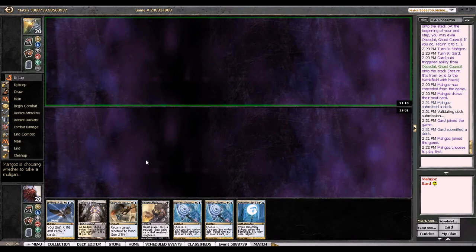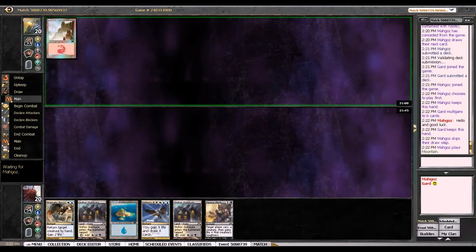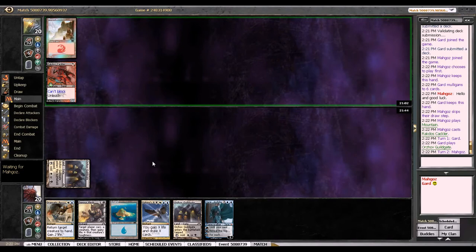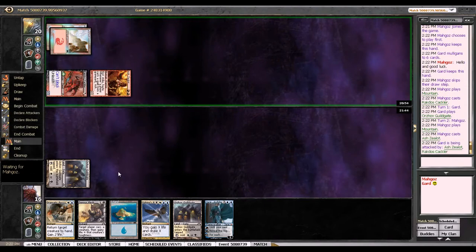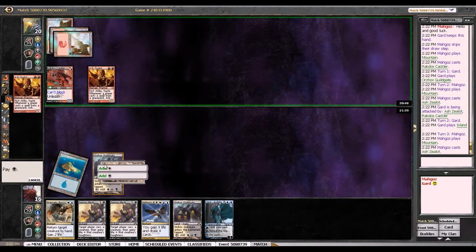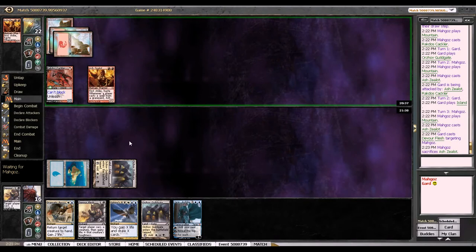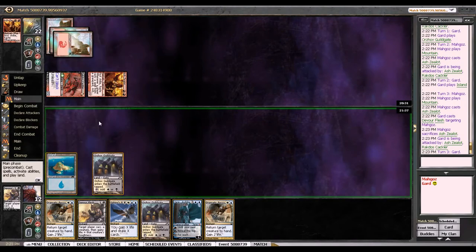Maybe I should have another Obzedat on my sideboard — the card's very good against this deck. I have to mulligan this — no lands. It's not the worst hand; I have a Dynacharge and a Devour Flesh. Now if he goes Emissary here... okay, Emissary into a two-drop, that is. Start devouring some flesh.